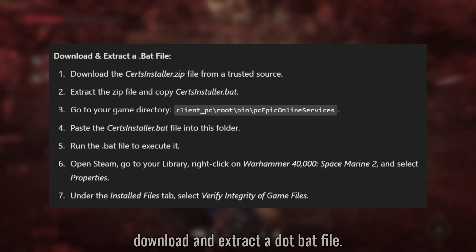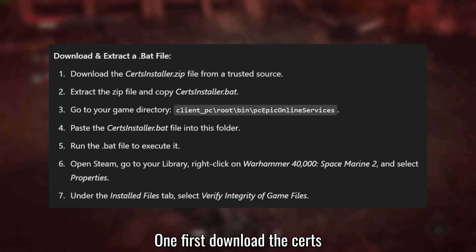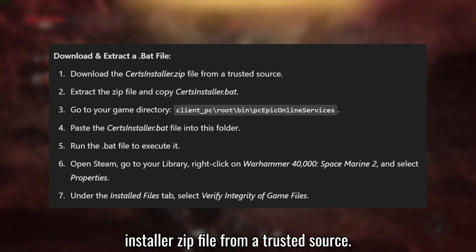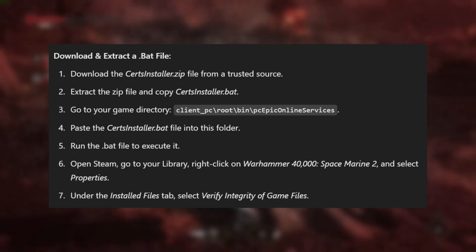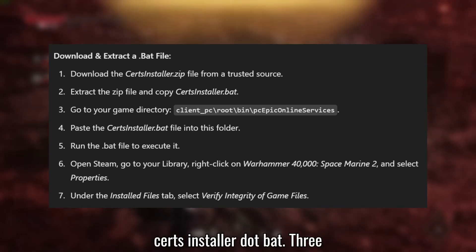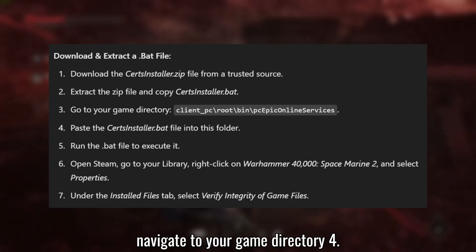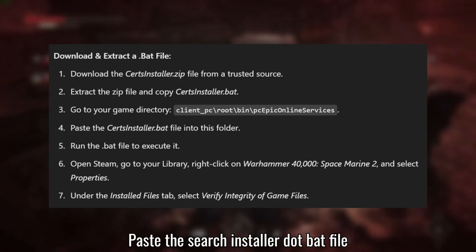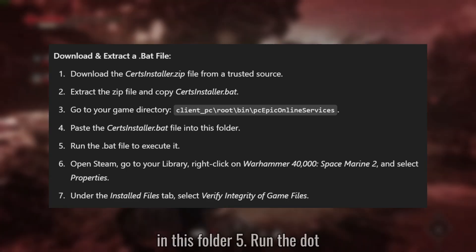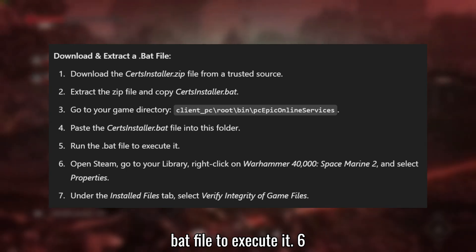Solution 1: Download and extract a .bat file. First, download the CertsInstaller.zip file from a trusted source. Extract CertsInstaller.zip and copy CertsInstaller.bat. Navigate to your game directory. Paste the CertsInstaller.bat file in this folder. Run the .bat file to execute it.